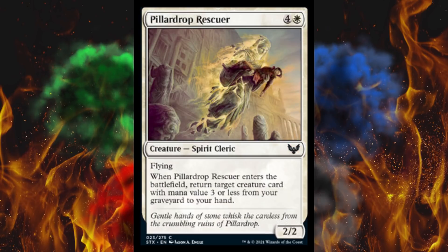Next up, Pillar Drop Rescuer. It's a 5-cost 2/2 spirit cleric with flying. When it enters the battlefield, return target creature card with mana value 3 or less from your graveyard to your hand. Not worth 5 in Standard.